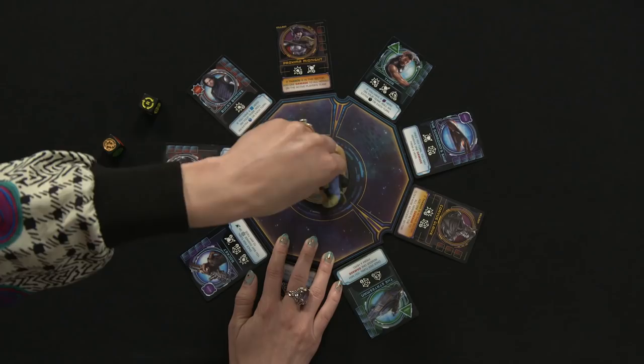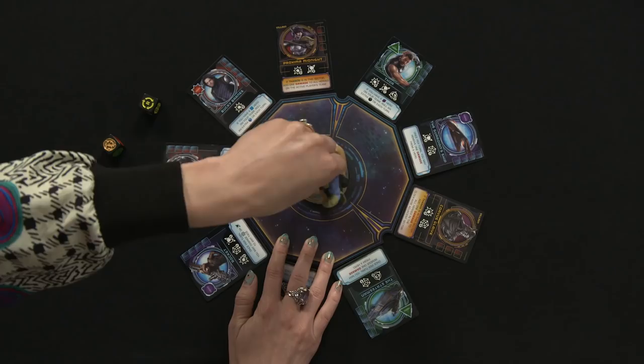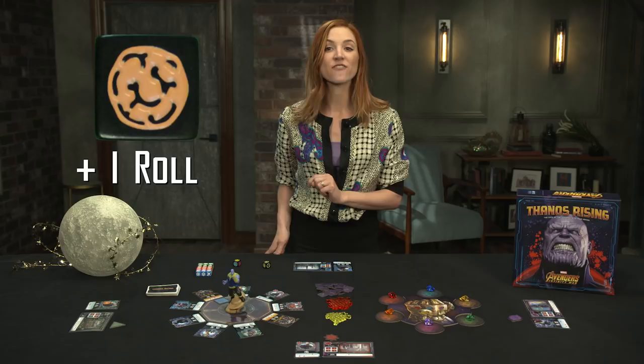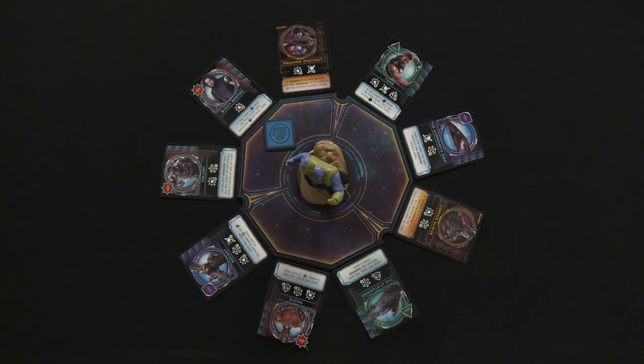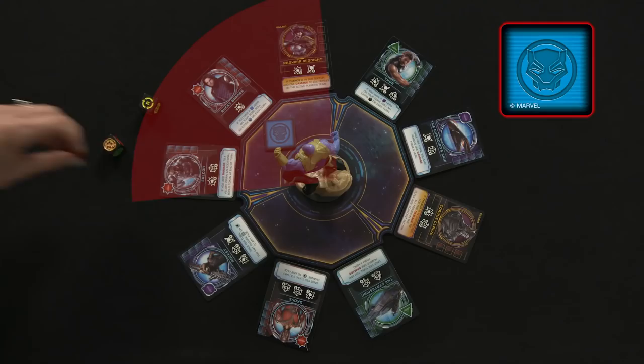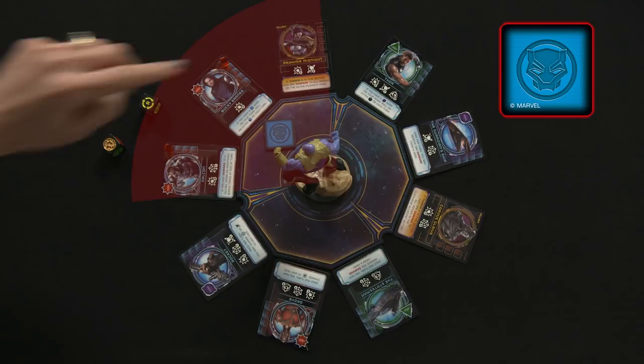Depending on the roll, the players may have to rotate Thanos left or right to the next sector, keep Thanos in place but roll the Infinity Stone die an additional time, or keep Thanos in place and activate the villains not in his sector. During this phase, Thanos attacks each hero in the sector he is facing, including heroes on the active team if their deployment token is in his sector.